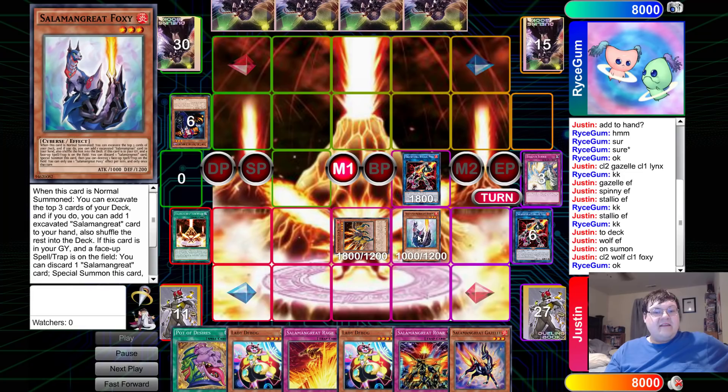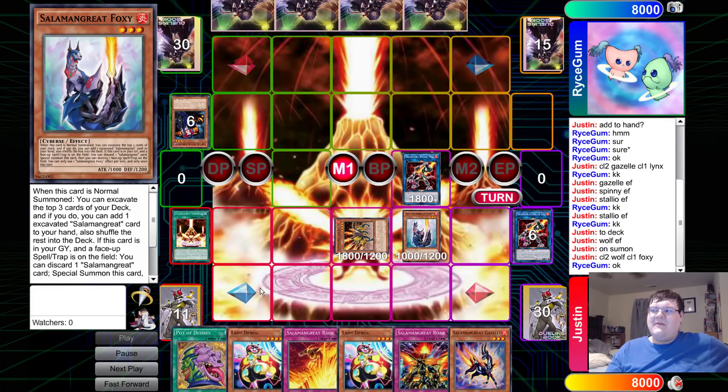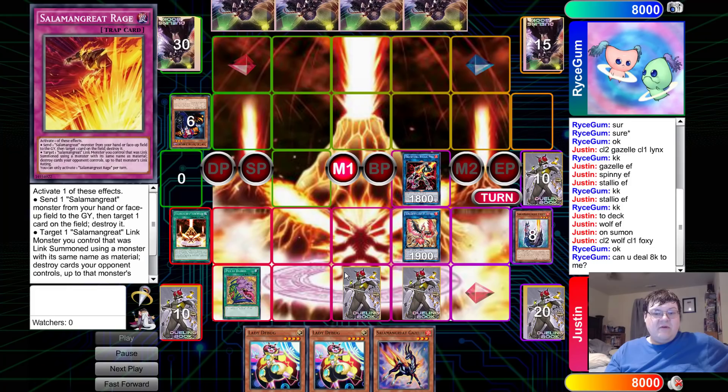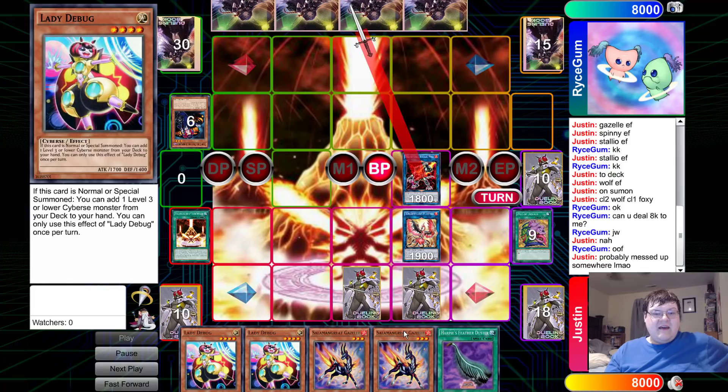Foxy doing what Foxy does for the excavation. This whole toolbox engine that this deck has going for it is so adorably cute. Setting two, gonna Link summon Phoenix, and then Desires — just turbo. We can't do 8,000 to our opponent, but we're setting up a negation and Rage for like two pops. This hand is so good.